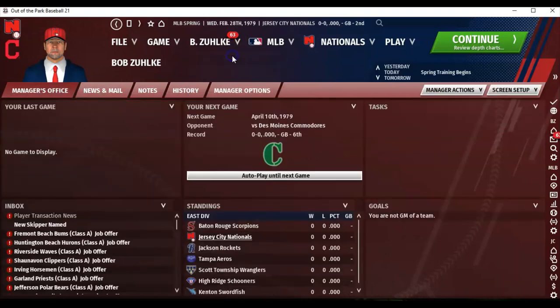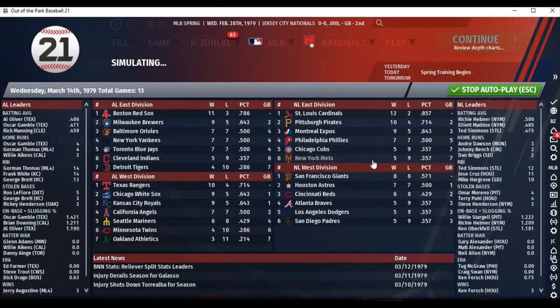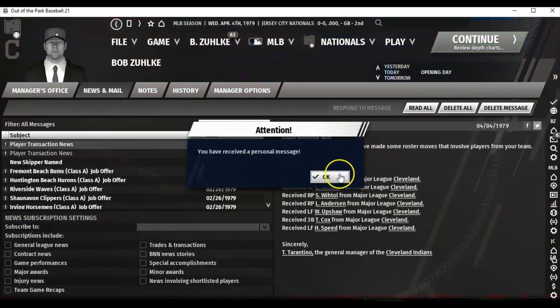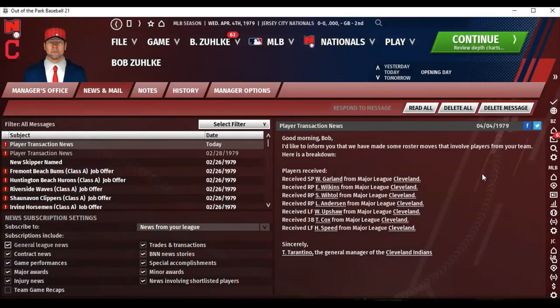What is this — manager's office? Auto-play until the next game. So it's calculating what happened. Now I've got my settings in, so even if it quick-plays games I've got them set. I'd like to inform you we've made some roster moves: Received Wayne Garland from Cleveland, received Wilkins from Cleveland, received Whitehall — I guess they were just up for spring training maybe. It seems like I'm getting all these guys back now. Anyway, you get the idea.